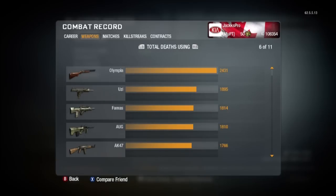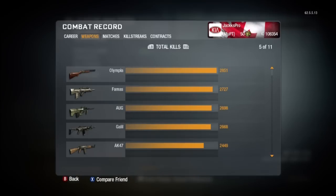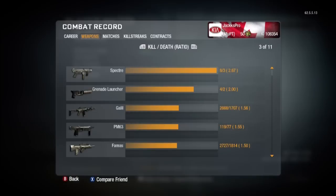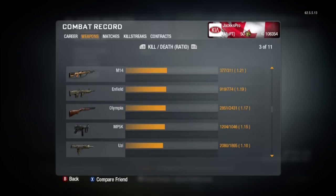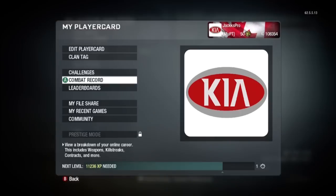Really interesting stat — 221 headshots, which is the top headshots of all my guns. Even compared to the FAMAS, I only have 203 headshots with that, which is barely under 10% ratio. The Uzi is up near 11%, which is pretty awesome considering I don't even aim with it. Kill/Death ratio with the Uzi is 1.1, which is below the Olympia's 1.17. The Uzi is fine in close quarters maps with the Steady Aim Pro setup, but there are better guns out there. Up close you'll get beaten by any shotgun, and the fire rate isn't that much higher than the FAMAS — so just use the FAMAS.